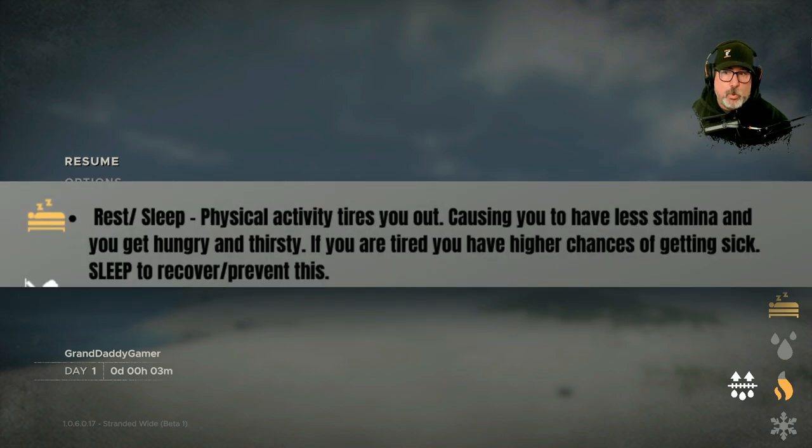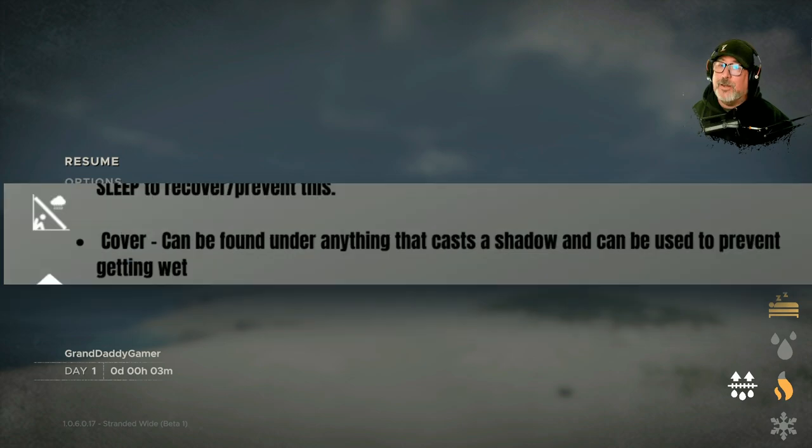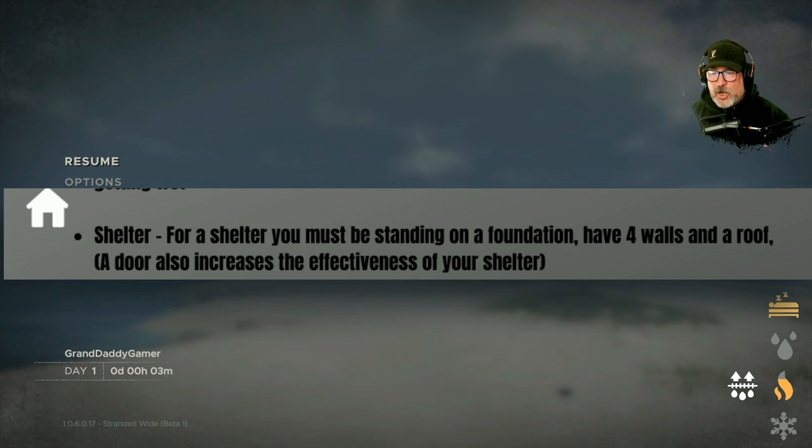The next icon is a little dude sleeping - this is the rest and sleep mechanic. Physical activity tires you out causing you to have less stamina, and you get hungry and thirsty. If you are tired you have higher chances of getting sick - sleep to recover and prevent this. You can get sick and get a fever in this game. The cover icon means you've got to take shelter from the rain because you can get wet and cold, which leads to sickness. If you stay sick too long you get a fever. Shelter is very important - the house icon means for shelter you must be standing on a foundation with four complete walls.